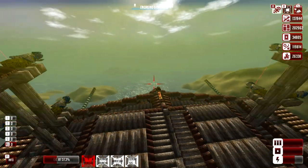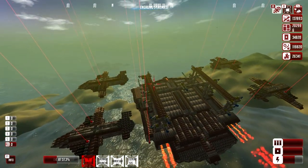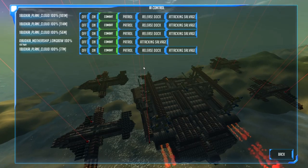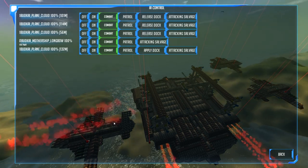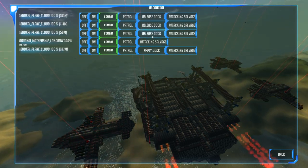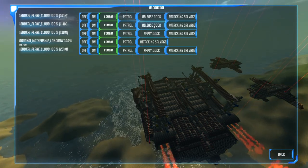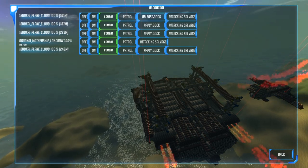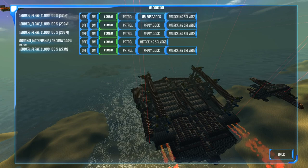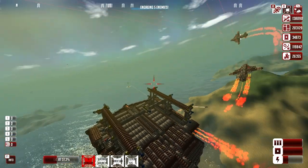Moving on to the next area, looking for another fight — five enemies here. Let's release our bombers and see how they do, because we've got the resources now to afford losing a few. I'll release them a little at a time and see if we can learn some good tactics. Let's give them all enough space between each other.